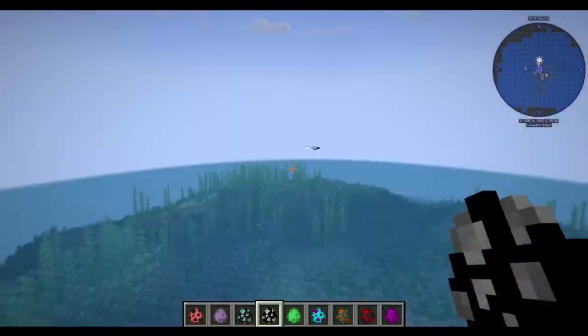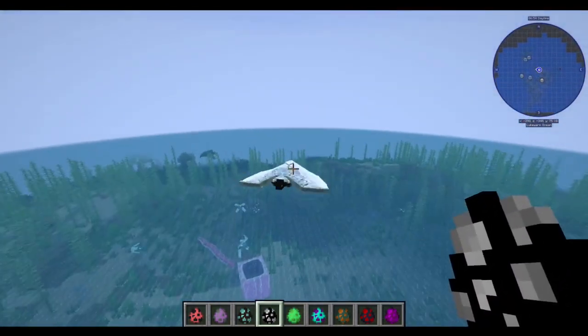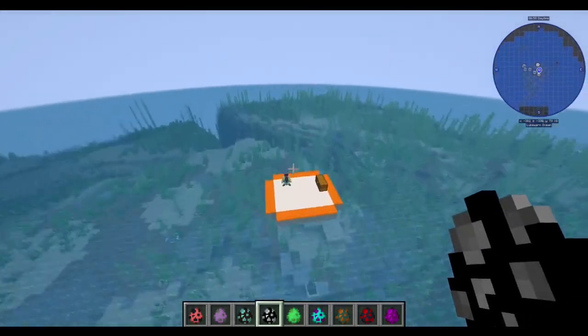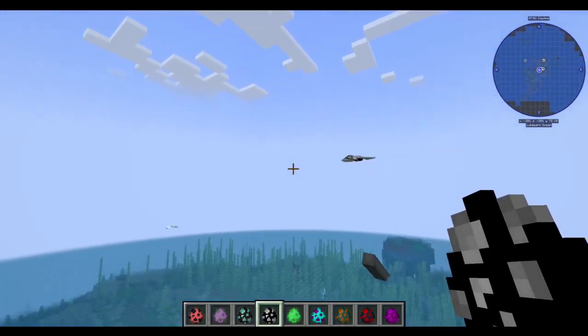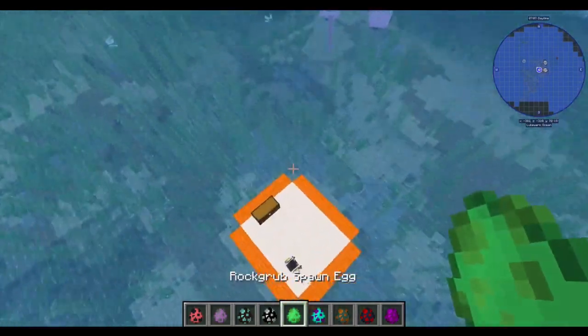That's the Sky Ray, which I spawned underwater like an idiot and ran into one of those things. I hate the nausea effect. But yeah, Sky Rays exist — you can have them flying around your world. They're the same, just a different color underneath.